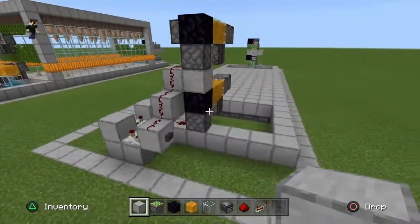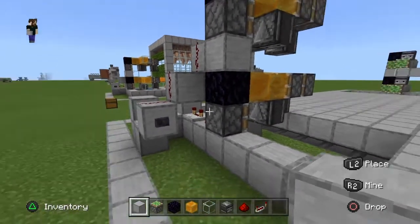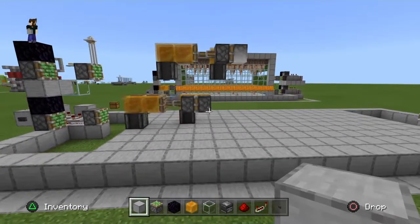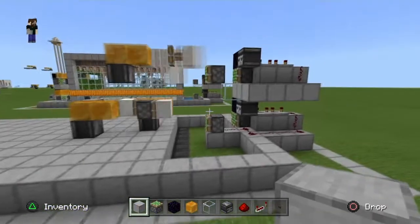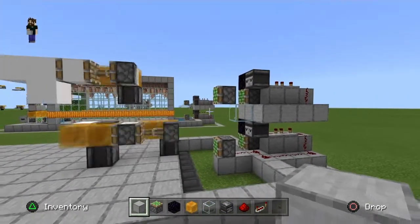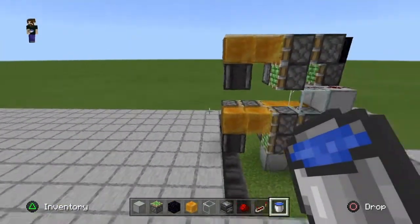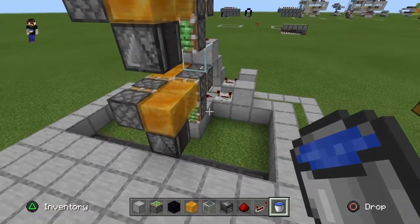With all the redstone for our flying machines in place, and before we build any of the rest of the farm, it's a good idea to test them out. I'm going to go ahead and hit that button. The first machine takes off first with just a little bit of a lead on the bottom one, and as you can see they both hit the return stations and make their way back just fine.